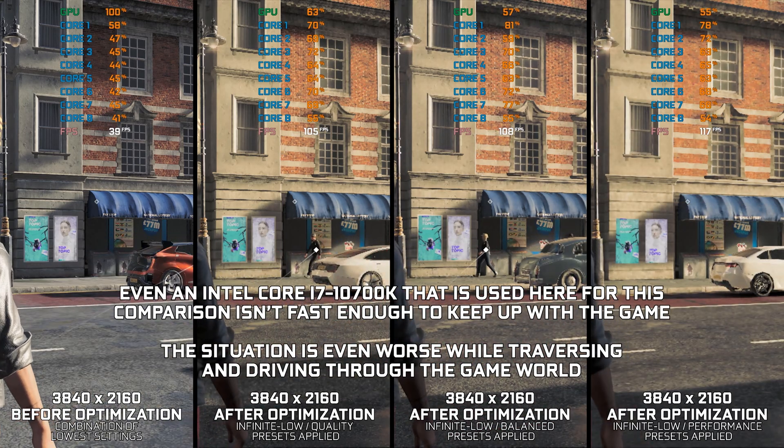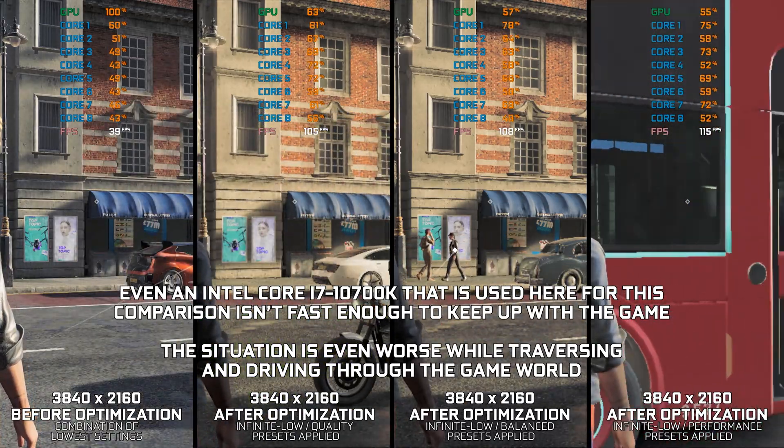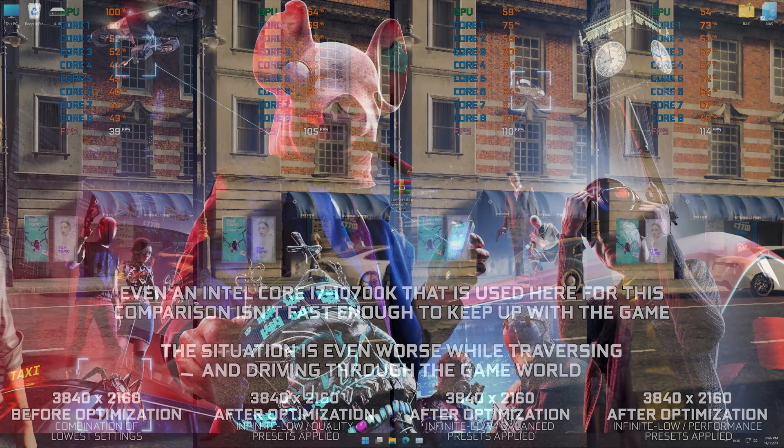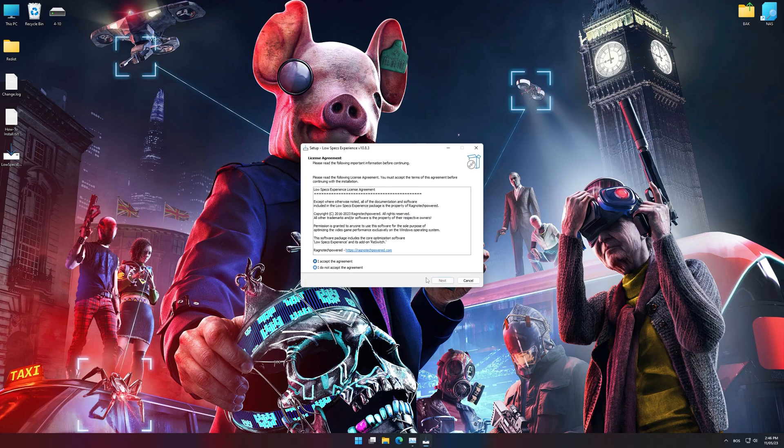This is not a typical benchmark video that will show you what it's like to play the game on certain hardware. This is a video that will show you how to improve the performance of the game on certain hardware. Before we proceed with the optimization process, you will need to download and install the Low Specs Experience. The download link can be found in the description of this video. Low Specs Experience is a game optimization tool that I developed that will allow you to optimize your favorite games for maximum performance.